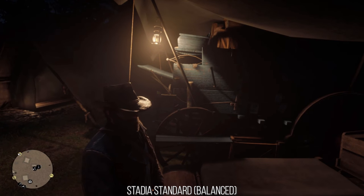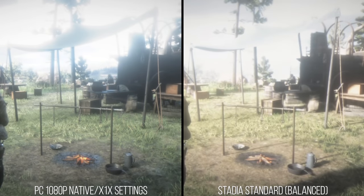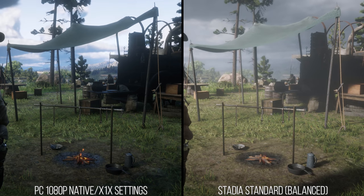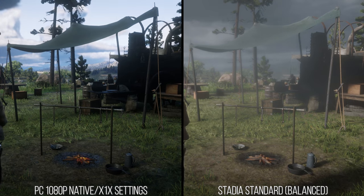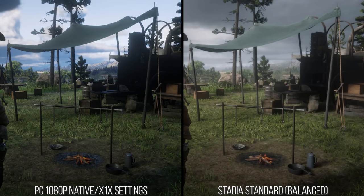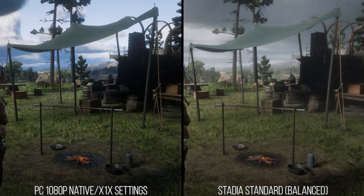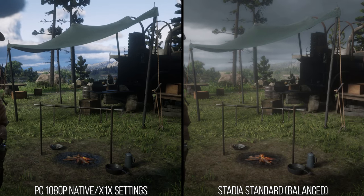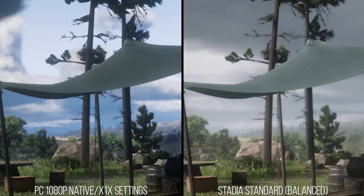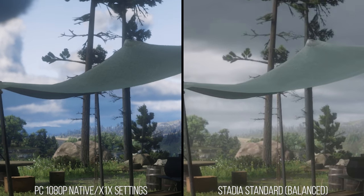In brighter lit areas you can see how the 1080p feed compares to the game running locally at 1080p at Xbox One X settings on a Ryzen 3900X and RTX 2080 Ti — a PC massively over-specced for producing such a 1080p image at 60 FPS. Ignoring slight differences in time of day and weather, the overall takeaway is that Stadia's 1080p feed is an okay facsimile of the overall sharpness of edge detail. Since the game isn't utilizing post-process sharpening, TAA at 1080p will soften the edges and the image as a whole.